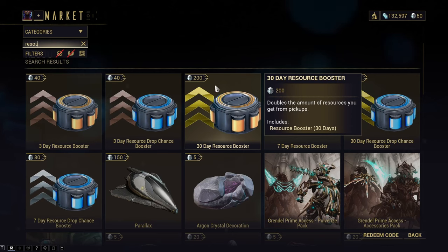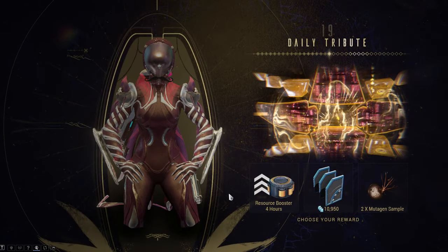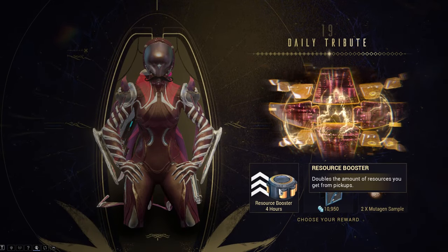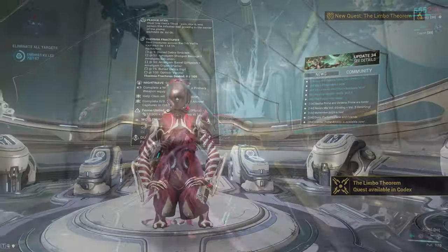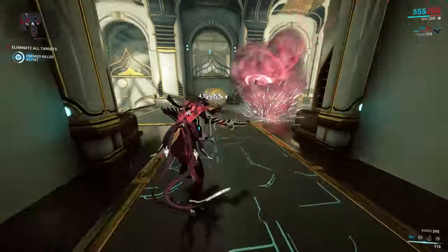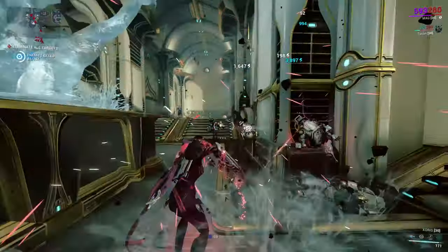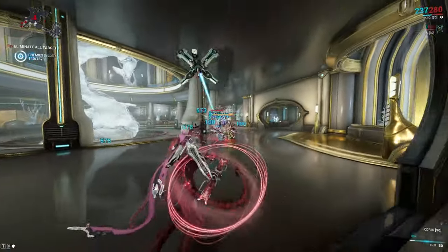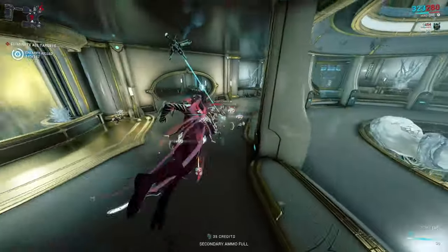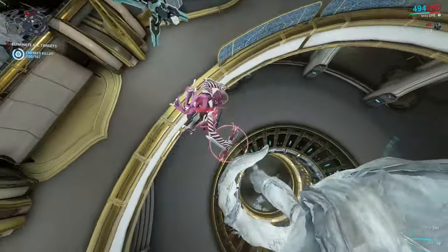Resource boosters — I know 200 platinum sounds scary to invest in. At the very least, make use of free boosters that you will get on daily logins. They might last just a couple hours, but make use of those couple hours. If you get a credit booster, farm some credits. If you get a resource booster, just get some resources for the weapons that you couldn't afford earlier. Even better if you already have a farming Warframe, which will almost double already doubled resources from the booster. There are also other ways to get them, like Duviri, Baro, or just through events. Just make sure to make the most out of them.